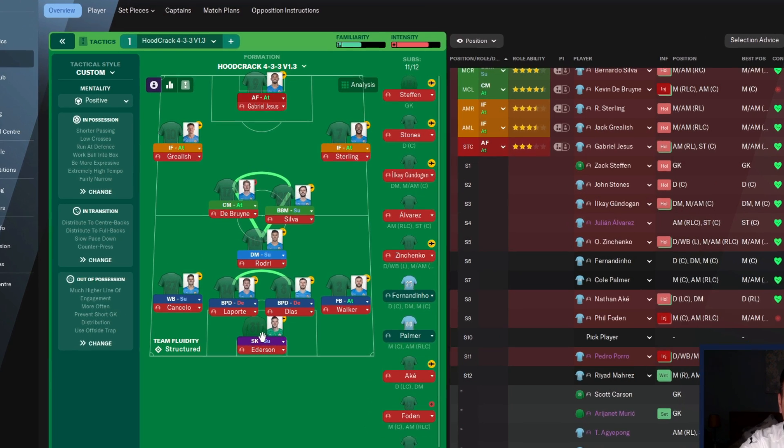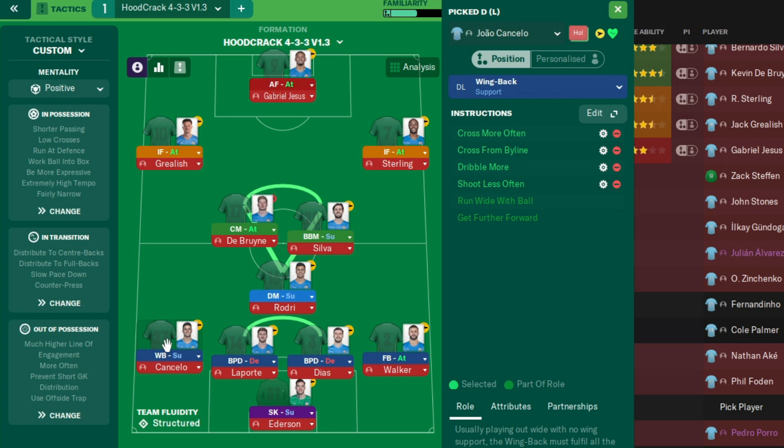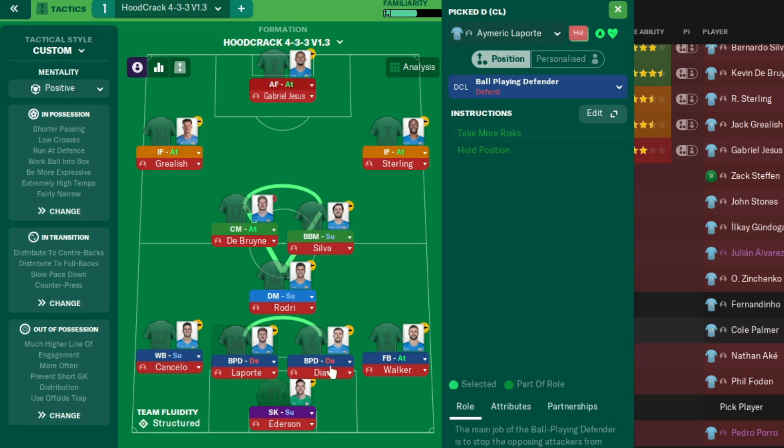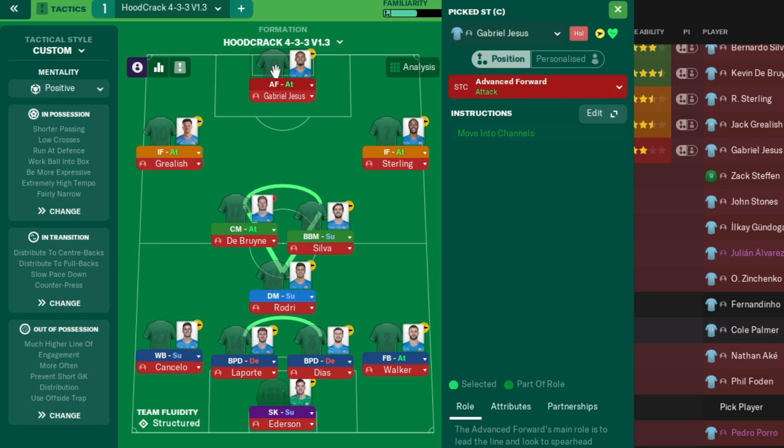In goal, we've got a sweeper keeper on support. On the left-hand side, we've got a wing back on support — there will be some add-on instructions, so pause it when need be. We've got a ball-playing defender on defend and another ball-playing defender on defend. We've got a full-back attack on the right-hand side. We've got a defensive midfielder on support, a box-to-box midfielder on support, a central midfielder on attack. On the left-hand side, inside forward attack; on the right-hand side, inside forward attack. And up front, we've got an advanced forward attack.